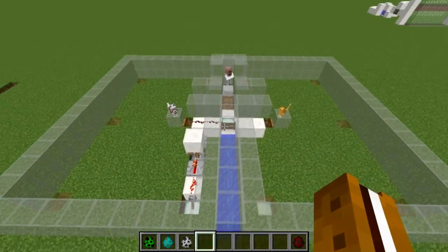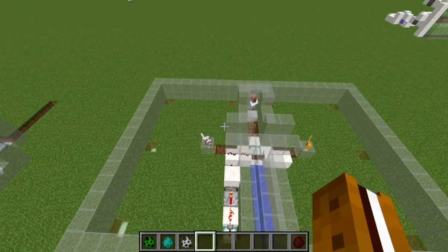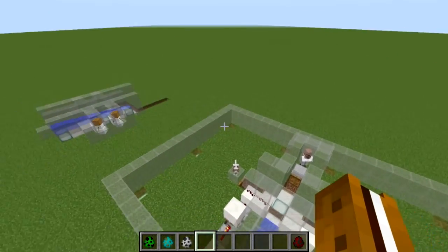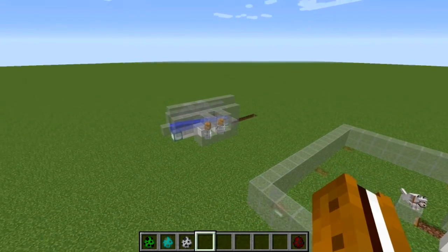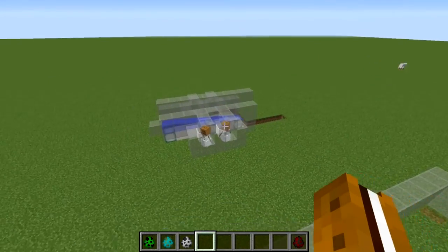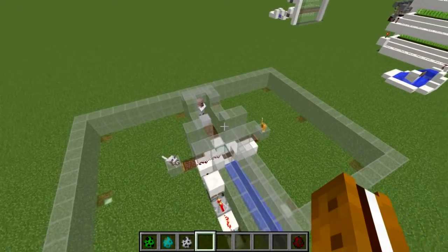So with this design we're using a cat, a dog, and a villager to separate our mobs out into the correct areas. I had worked on a design earlier using snow golems to separate the mobs out, but I found a bug in the recent version of Minecraft where if a snow golem hits a zombie, he stops chasing villagers and it kind of breaks that system. Hopefully they'll fix that later on.